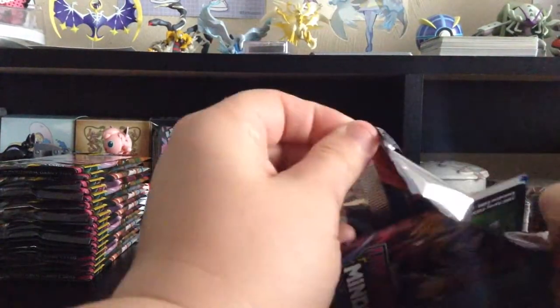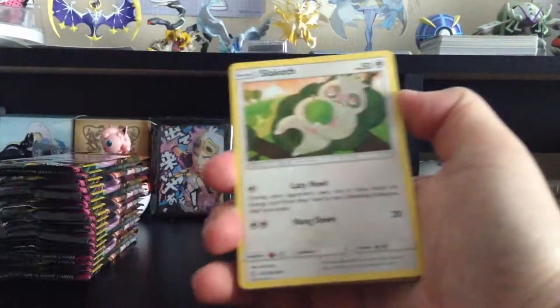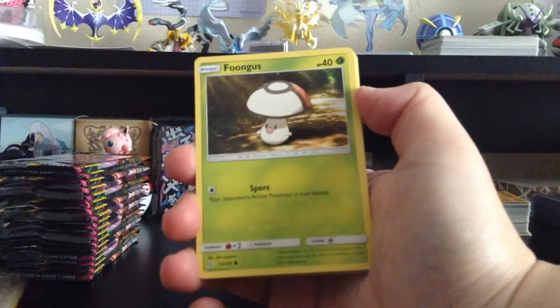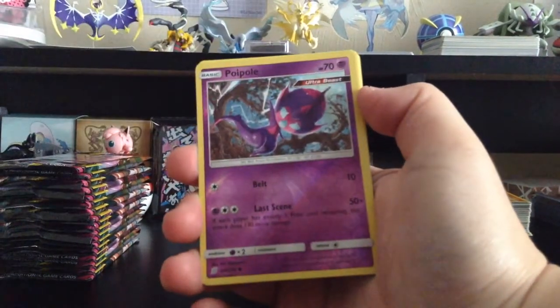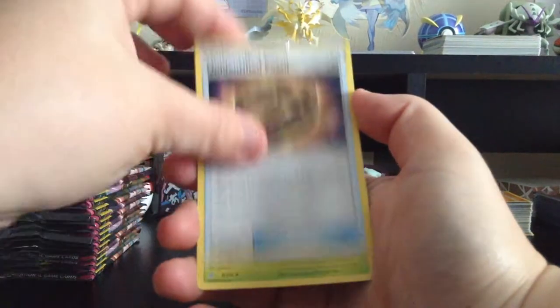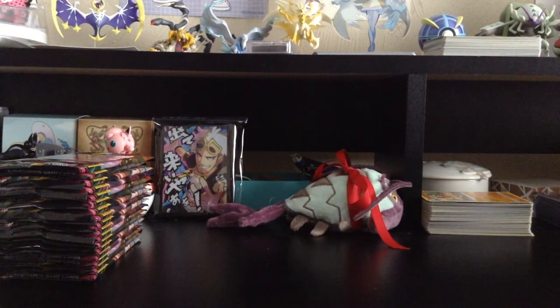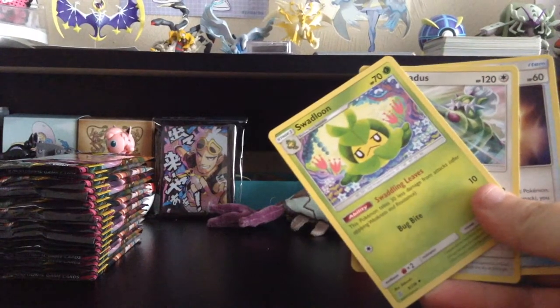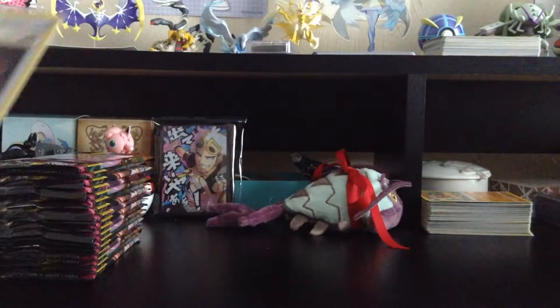Last half — 18 more packs to go. We got another green card. We have Slakoth, Foongus, Honedge, Magnemite, Fletchling, Reverse Holo Poipole, Executor — it's so weird seeing a regular one — Metal-type Energy, Unidentified Fossil, Tornadus, and Swadloon... wait. Yo... what the— Twilight Zone nonsense.